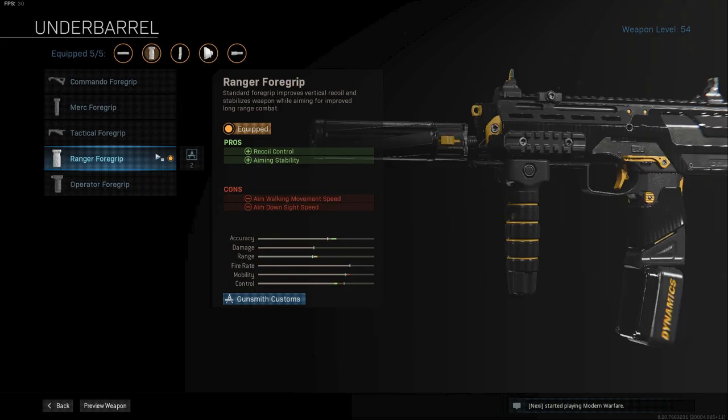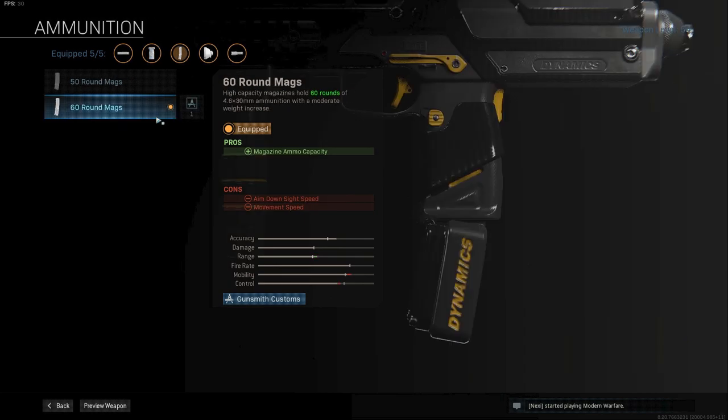Next up is the ranger foregrip for more recoil control and aiming stability — one of my favorite attachments in the game so far. Next up is the 60 round mags. I love the 60 round mags; I will always put this on my MP7 build whenever I use it. So another great option.